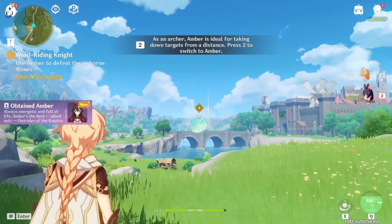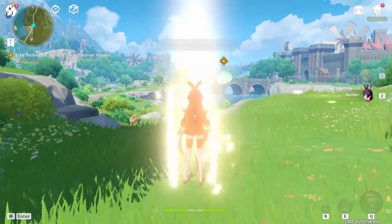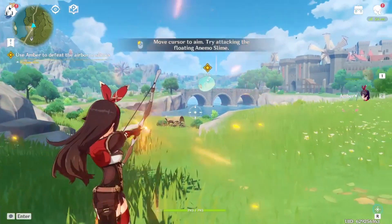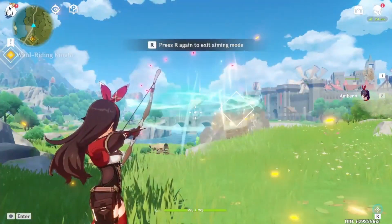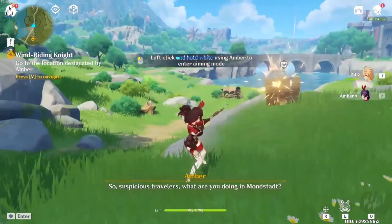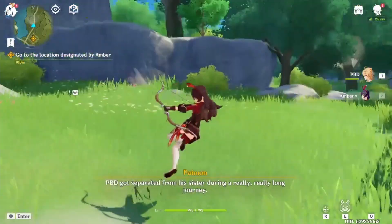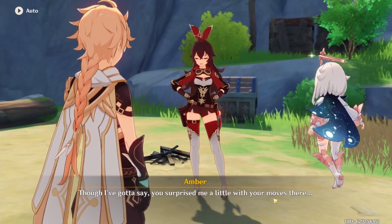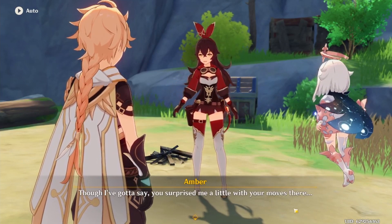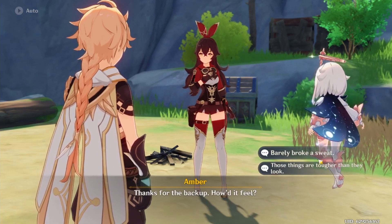Oh, we got her? As an archer, Amber is ideal for taking down targets from a distance. Press 2 to switch to Amber. R to enter/exit aiming mode. Oh, it's like an FPS. R again to exit. Left click. Oh, that's so cool — it's like our range. So that camp's been cleared out now. You're the one that did everything. I only used you. Barely broke a sweat, of course.